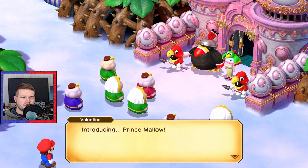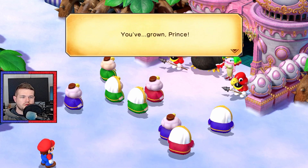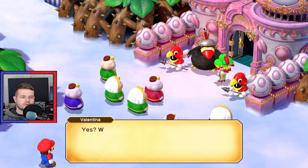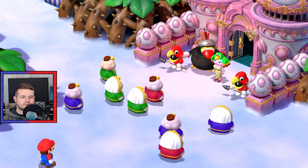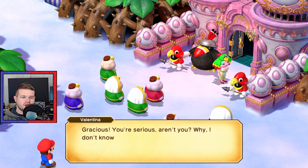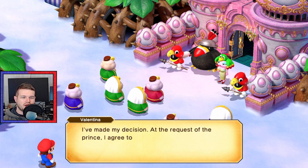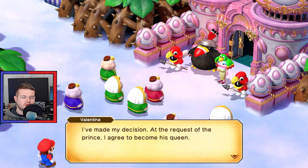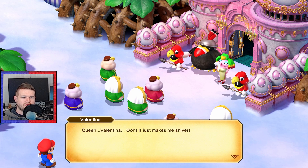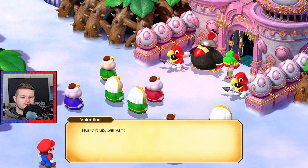Introducing Prince Malo. Welcome back, Prince. You've grown, Prince. Looking fit, Prince. You're asking me to... gracious, you're serious, aren't you? I don't know what to say. I've made my decision. At the request of the prince, I've agreed to come as queen - Queen Valentina. It makes me shiver. Well, that's that. Back to your business, everyone.